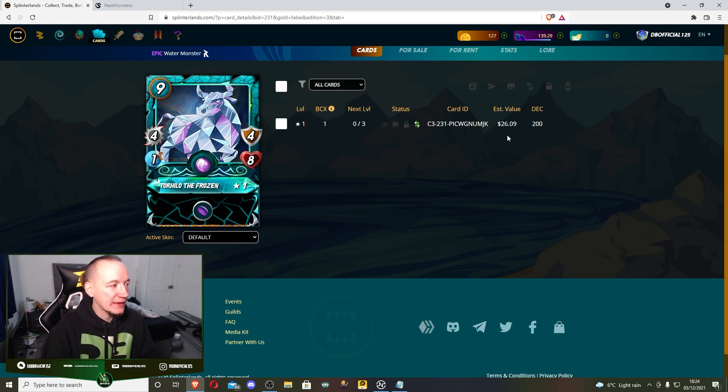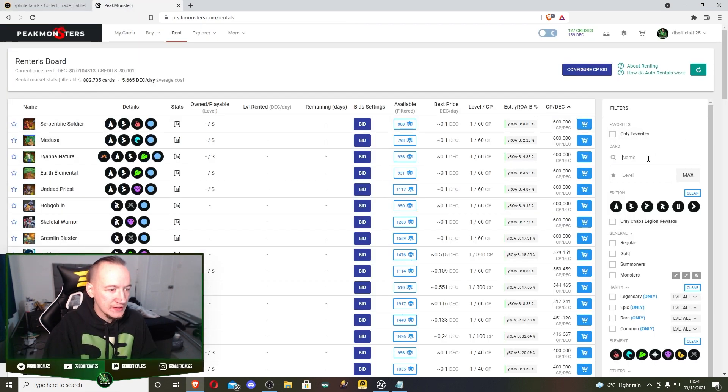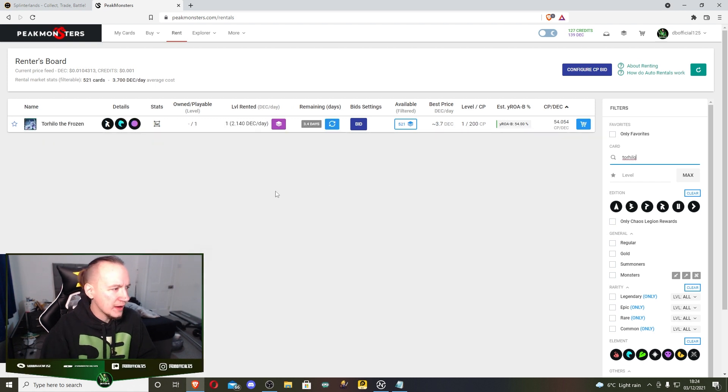I've won several water battles simply by having Bortus and Torhilo and no other cards, because I could see they haven't played Jino Shainers recently. You can either purchase him - I honestly think $26 is good value for this card given how much I use it. But the focus of the video is renting. If we go and type in Torhilo, you can see I'm renting him for 2.1 DEC a day. In bronze you're very easily earning anywhere between 1 and 3 DEC, and once you're up in bronze 1 you can earn up to 8 DEC a battle.